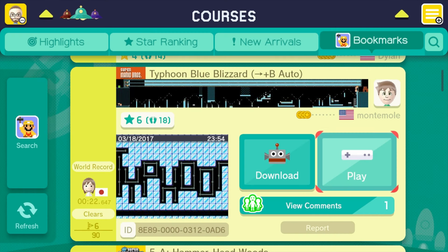All right guys, since one of the green and blue levels got deleted I had to put a blue level in this episode. So we have Typhoon Blue Blizzard, a semi-auto level by Monty Mole — let's get right into it.